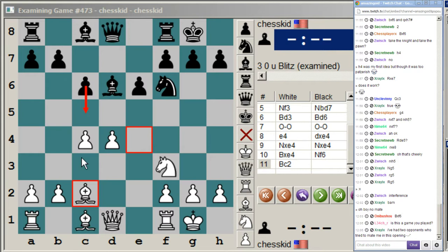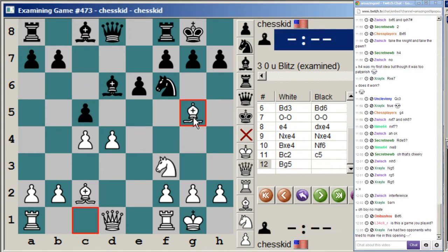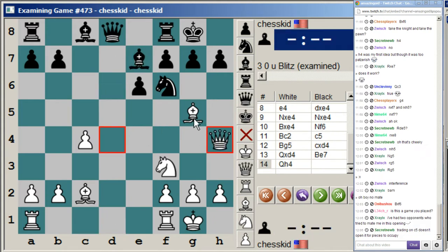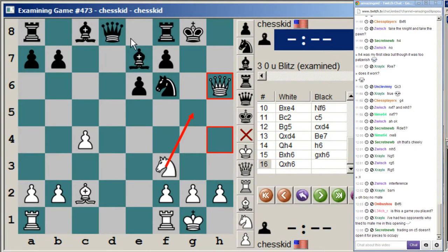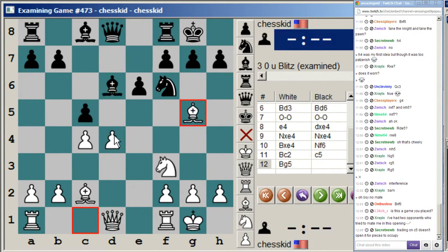After premature c5: bishop g5, c takes d4, queen d4, bishop b7, queen h4 — very strong. You're threatening bishop takes h7 and then knight g5. So h6 would be forced, and then bishop takes, pawn takes, queen takes, followed by knight g5, which is winning. Be careful when you play c5 that you don't open up the position prematurely. So he didn't play c5 — he played h6. Bishop b3, rook e8, queen d3, queen c7.